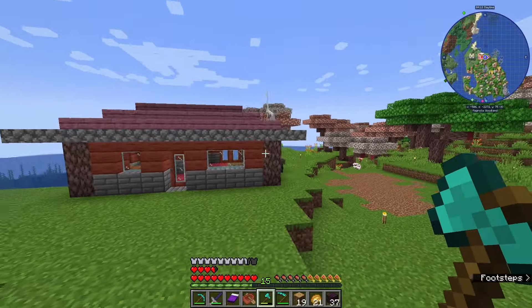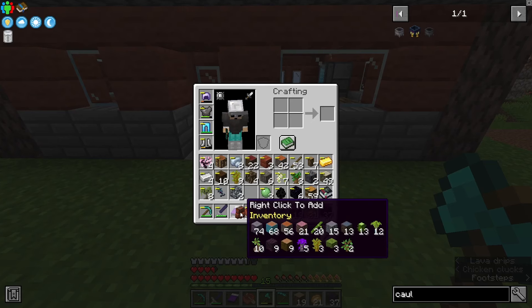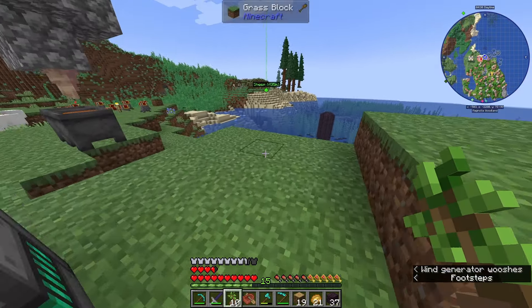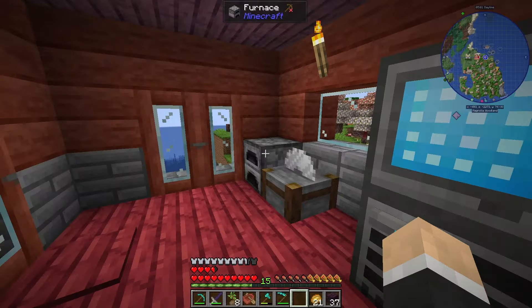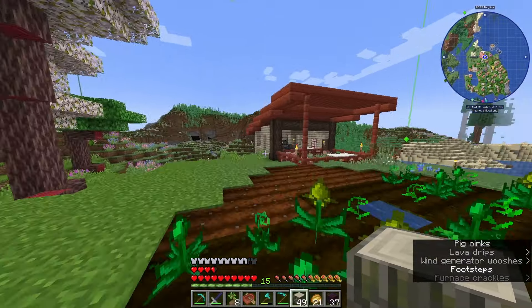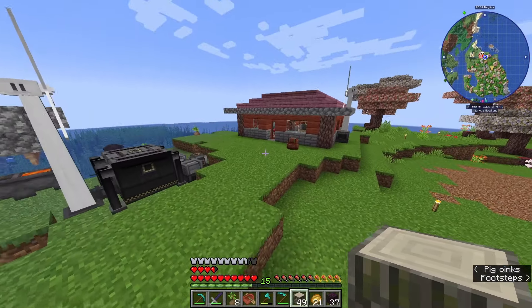I'm thinking we will follow a similar pattern to this but the colors will be a lot more appealing. Let's go ahead and place down this backpack, throw all our wood in here, and get some of these palm saplings planted. I'll put the extra saplings and other items into our storage system. We may need some glass - we only have two blocks, so let's grab some sand and put it in our furnace.